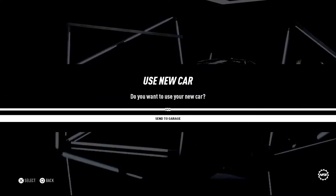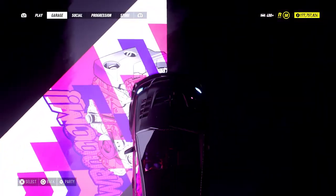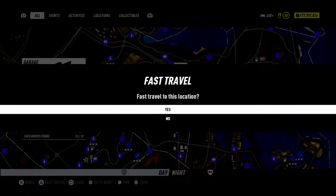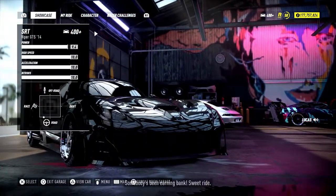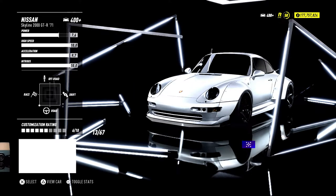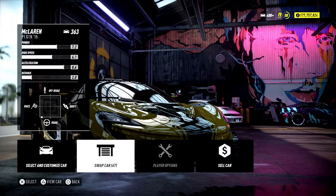So what you're going to want to do is buy that car and send it to your garage. Once you send this to your garage, you're going to want to fast travel to the garage. Then, once you enter and get past the loading screens, you're going to want to hit L1, and then you're going to swap the car out to the car that you just bought. For me, it's going to be this McLaren here.